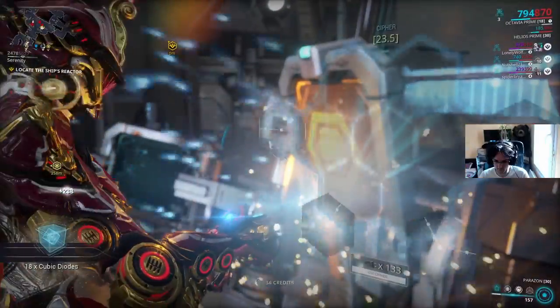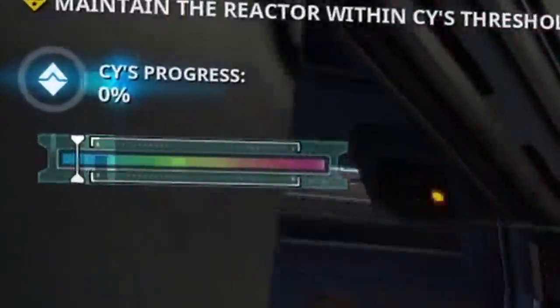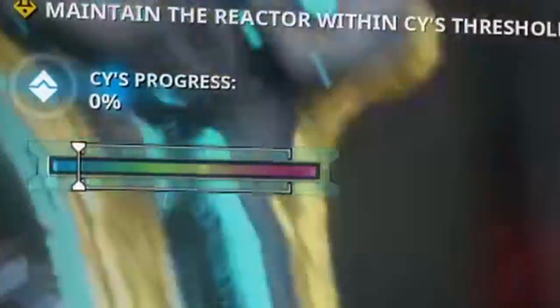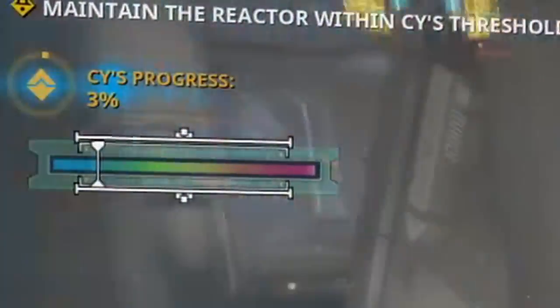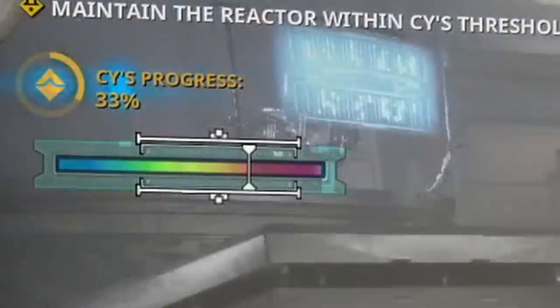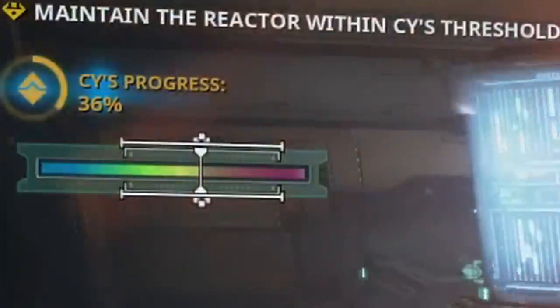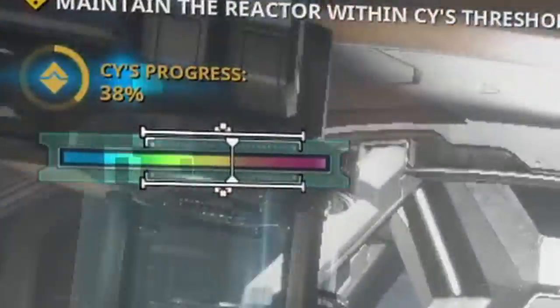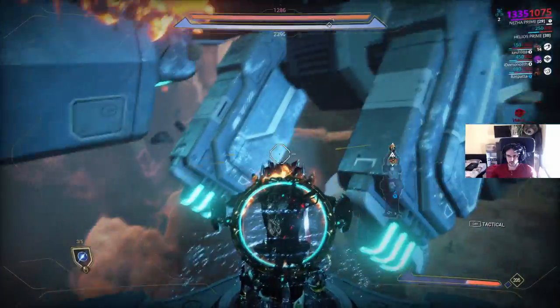You need to activate a terminal and a new interface appears on the left. You need to keep the cursor inside the window as much as possible to improve the percentage. The cursor moves slowly to the right continuously. When you destroy a reactor, the cursor jumps to the left but continues to slowly translate to the right. To finish the mission, you need to reach 100%.